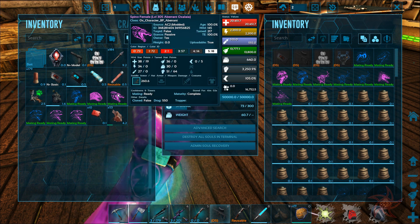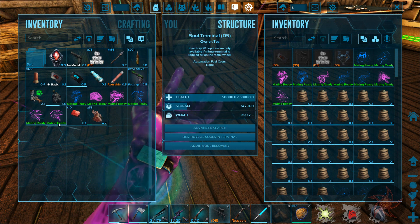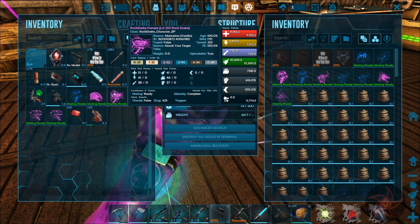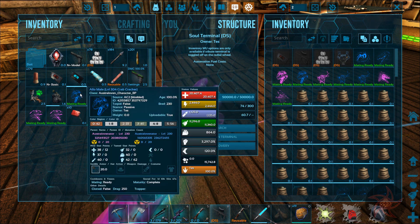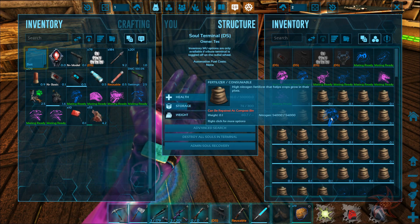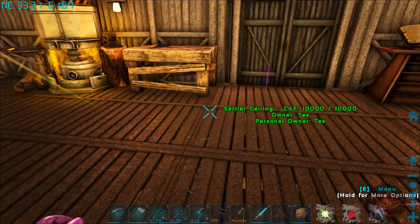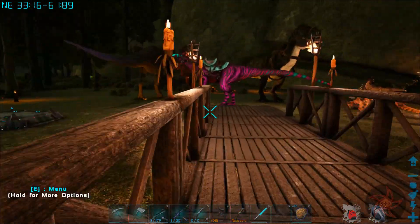We got our Oxalaya - excellent damage, excellent maneuverability. We got a Rock Drake - 51 points into melee is not bad honestly. And then that's Crab Cracker. It only has a basic saddle, or a primitive saddle. I'll take all of that. We're gonna have a Crab Cracker 2.0 here soon.